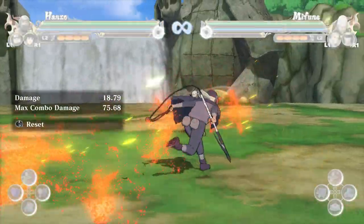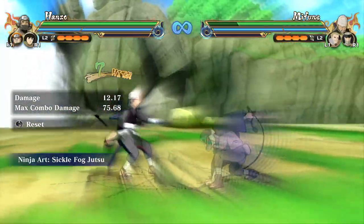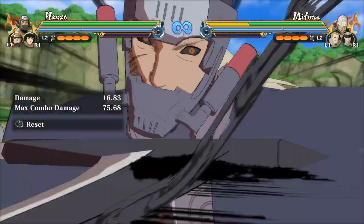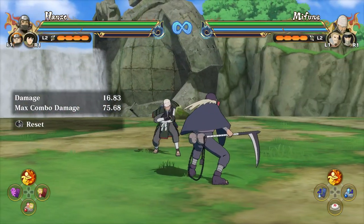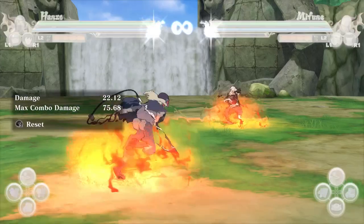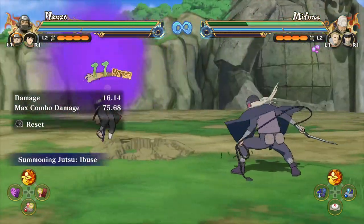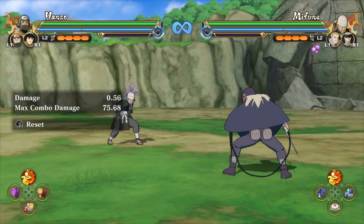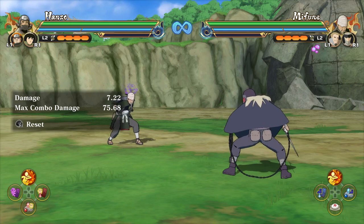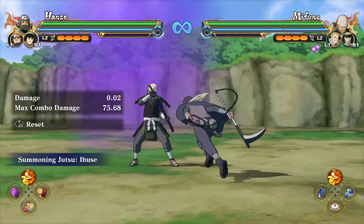Keep in mind Hanzo's neutral ends at 7 hits, so after that 7th hit you can go for the infinite, a ninjutsu cancel, or an ultimate jutsu cancel. At 12 hits into the neutral, you can cancel into Explosive Circle and also Ibuse — I did try an S3 ultimate jutsu cancel on the 12th or 10th hit but it was impossible, so I wouldn't recommend it. Nine hits into the up combo, you can cancel into Ibuse and the ultimate jutsu, but not Explosive Circle since it won't be in range.